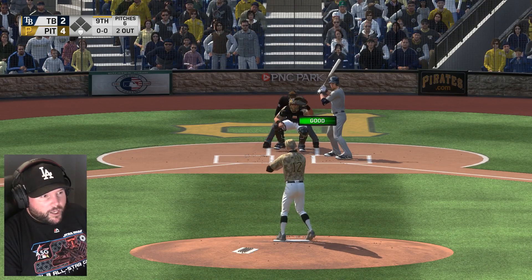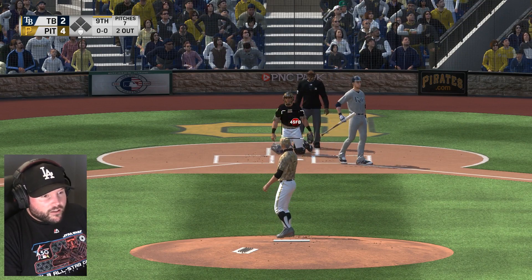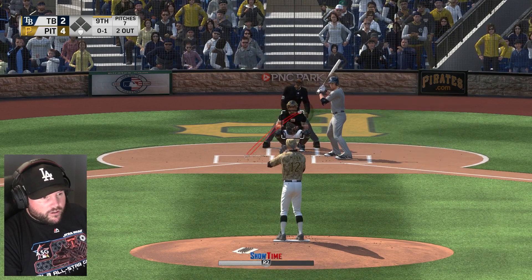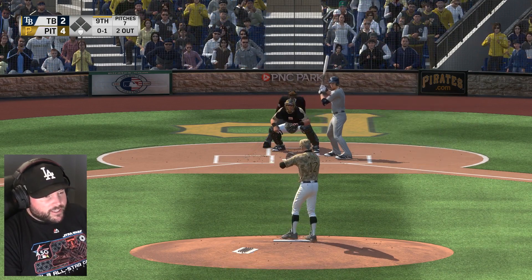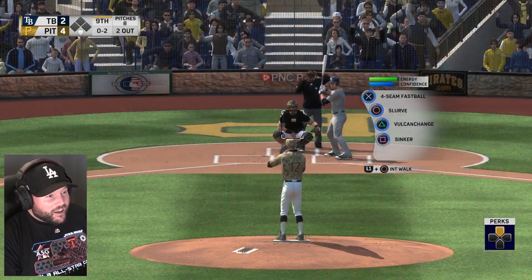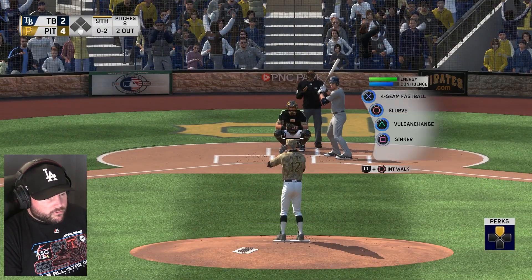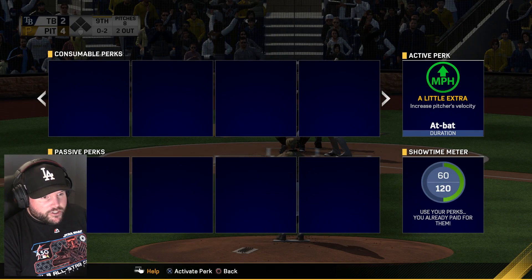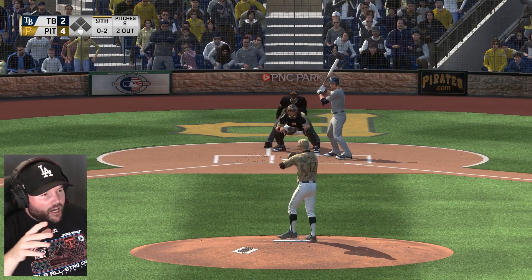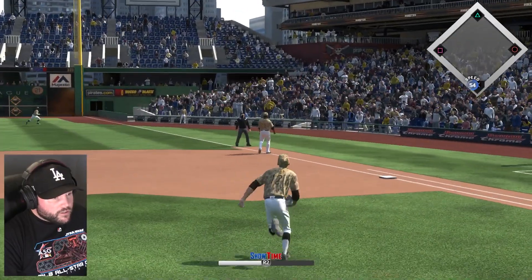Duffy up — how about a one-pitch pop-up to second? Foul ball. He did hit it in the air but foul. Same pitch, slightly higher — swing and a miss, ugly swing! Down to their final strike. Going to use perks for a little extra. That makes our fastball even faster — 102 miles an hour. Uh-oh, he got a piece of it — foul, out of play.